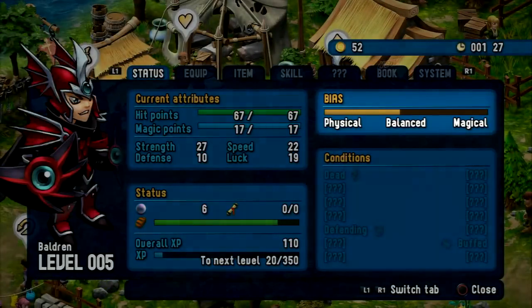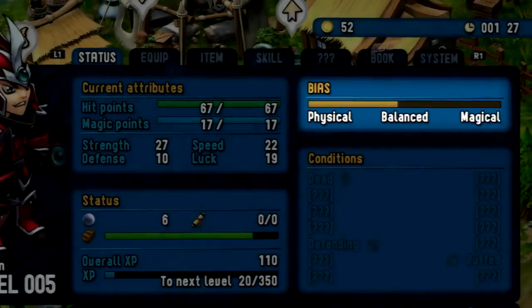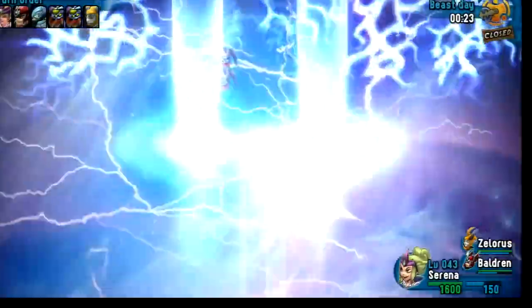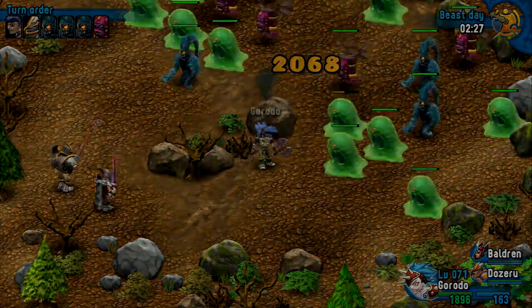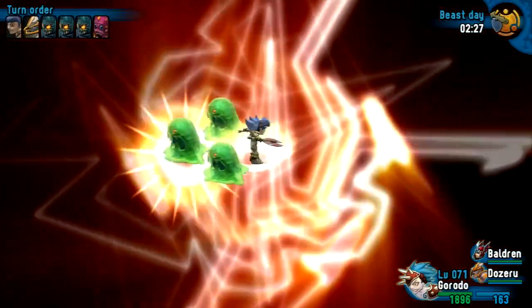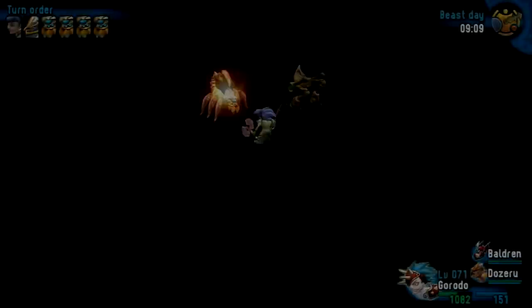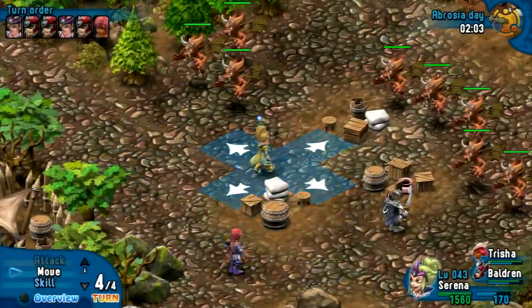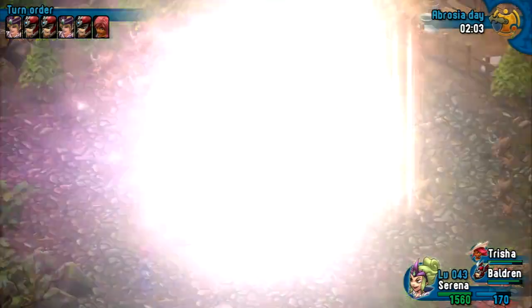Each party member as well as each enemy type has a bias, with a tendency to be more physical, balanced, or a magical fighter. Depending on the bias tendency of your party member as well as the bias of your enemy, attacks in battle will be more or less effective. For example, a physical character will inflict greater damage on a magical enemy and vice versa. At the same time, a physical character is also more vulnerable to attacks from enemies with strong magical bias values. However, if you want to completely maximize your damage output, you also need to take the weapons affinity system into consideration.